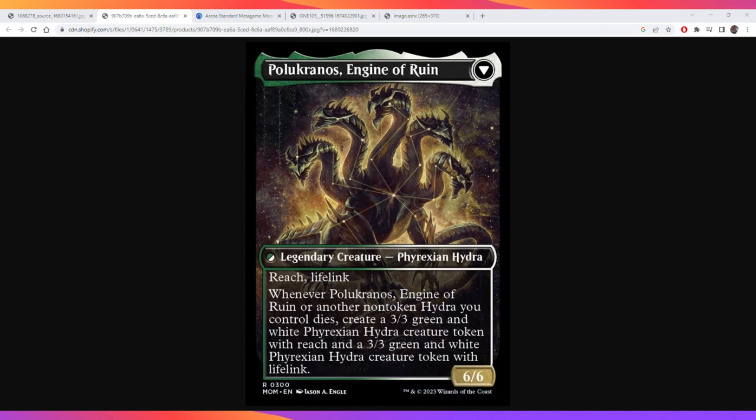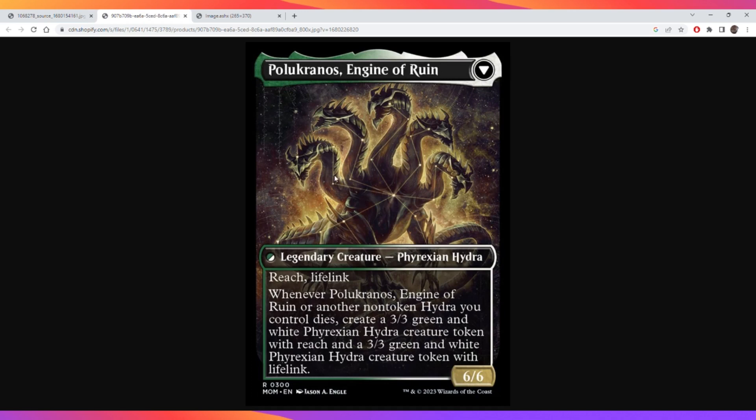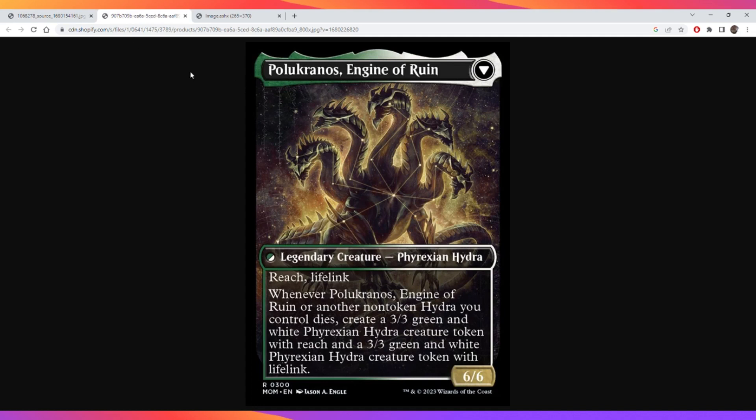The death ability also makes the legendary status really interesting, negating it in a couple of ways. If you have the flipped version, you can play the unflipped Pelucanos and it won't die to the legend rule because they are different legendaries. You can also play two copies of unflipped Pelucanos - one will die, trigger the ability, and give you two 3/3s for effectively three mana, which is a great rate. You can also flip one while you already have a flipped copy: the legend rule triggers, you sacrifice one, and both Pelucanos trigger, giving you four 3/3s.